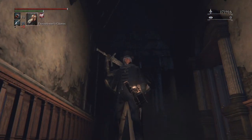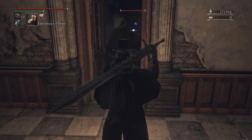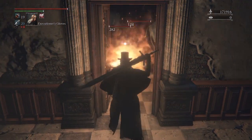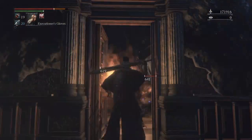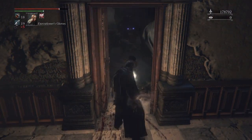Now we can deal with the wolves from a safe distance. For this part I'm going to be using the flamethrower — I have pretty high arcane so this will work really well for me. Make sure to make blood rounds so you won't use your actual bullets.